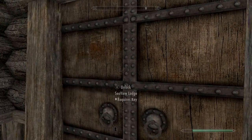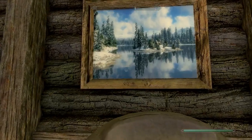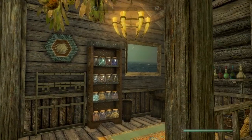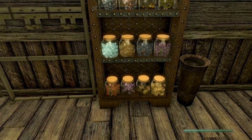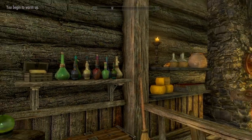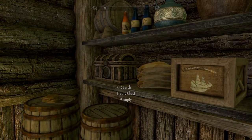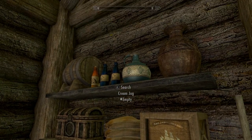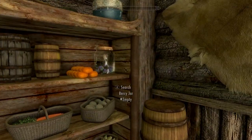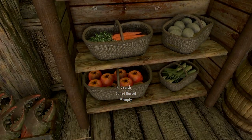Oh baby — this is beautiful! It looks like a Bob Ross painting, goodness gracious. Look at this — it's got the static clutter! The more mod showcases I do on houses, the more I think static clutter is the way to do it — and it's kind of the norm now. Love it! You've got bread loaves, garlic, a barrel, salt, and carrots.